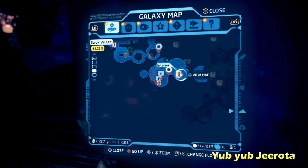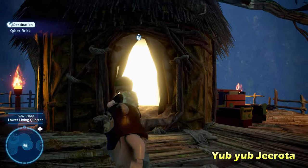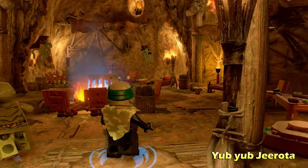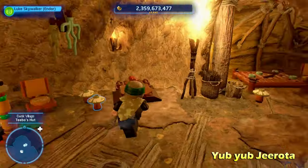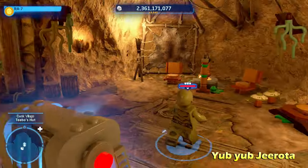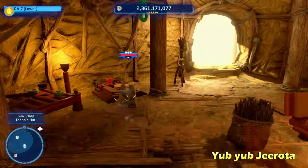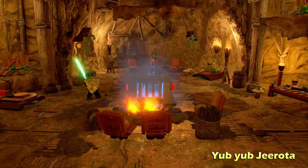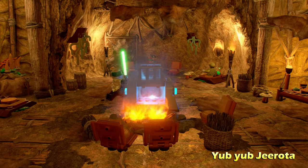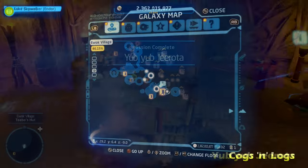Next up we're going to do Yub Yub Jeroda — a lot of weird names in the Ewok Village puzzle names. This is another indoor reused area. There are going to be three switches we need to stand on all at the same time, but you only have two characters. That means you need to stand on one, then play as a protocol droid, split them in half, and stand on the other two. That's going to open up the cage for Yub Yub Jeroda.